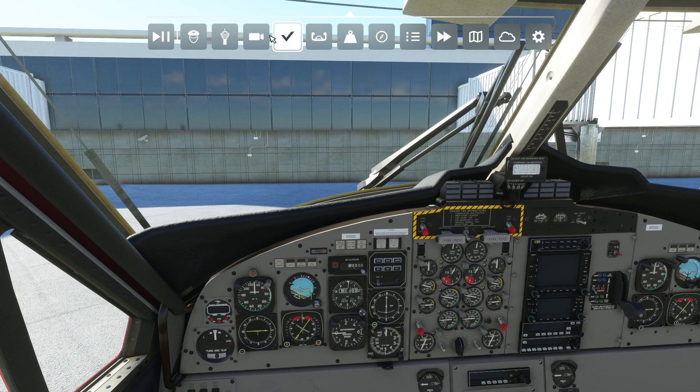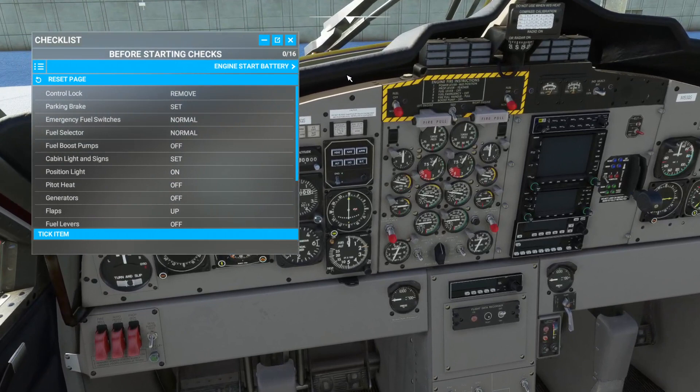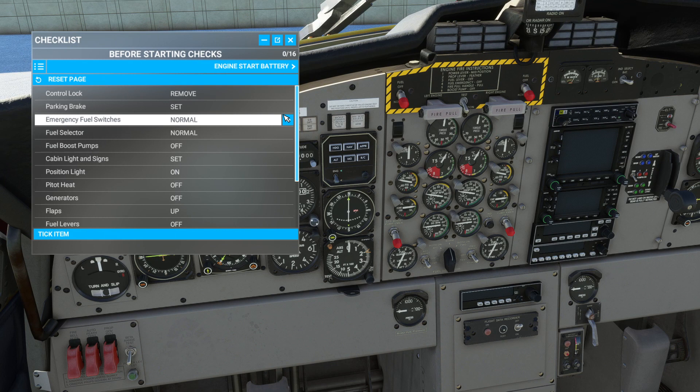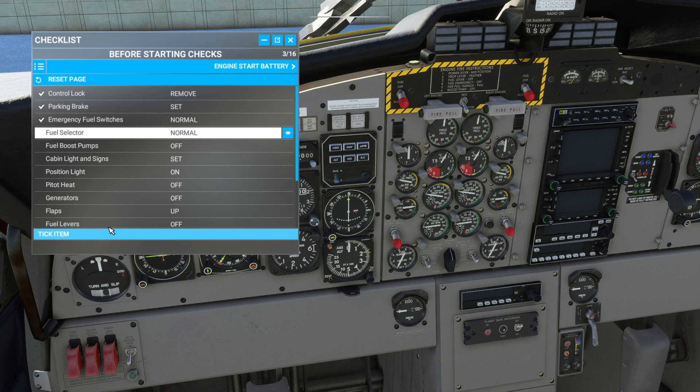So that's the start of this — we'll go with the checklist. Four starting checks: control lock — we removed it. Parking brake — we checked it. Emergency fuel switches: normal — I believe they're right here. Fuel boost pumps off — yes, they're right here and they're off. Fuel selector: normal, yes it is. Go ahead and tick that. Fuel boost pumps are off.